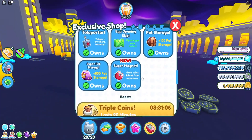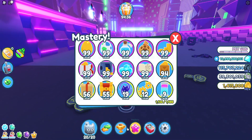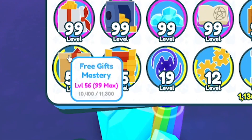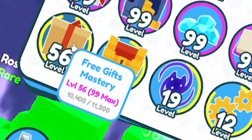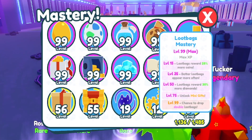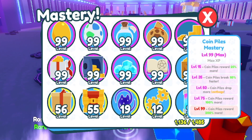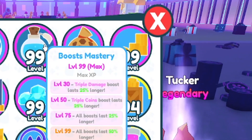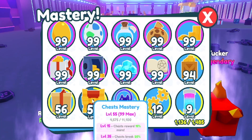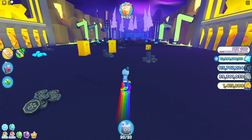Boosts do work, by the way. Another recommendation is to do your mastery — especially the chest mastery, the crates mastery, the loot bags mastery, and the coins pile mastery. Make sure you're definitely doing these. The free gifts mastery gives you nothing, but anything that helps you get more rewards from chests, piles, or crates is worth doing.